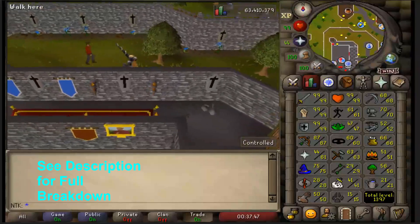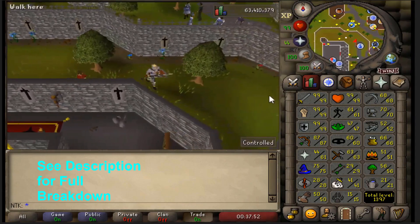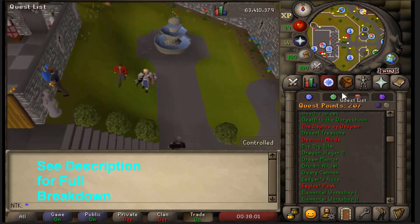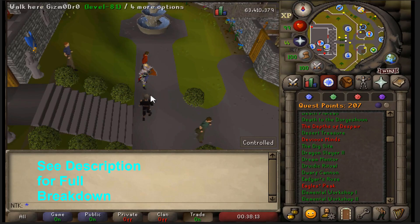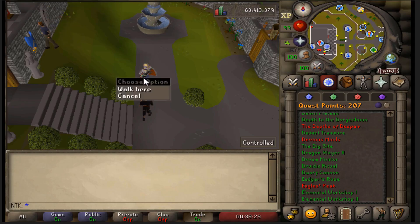I'm going to walk through the steps to getting the most efficient Rune Dragon alt done in the quickest amount of time. I think you can get it done in 30 days or less. This account has 207 quest points and Dragon Slayer 2 done — those are the requirements, at least 200 quest points. So if you're going to make one of these, make sure you can go through the quest grind. It's going to require a lot of items, a lot of time at the Grand Exchange, and a lot of teleports.